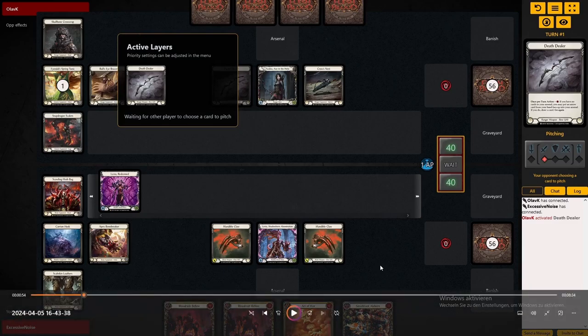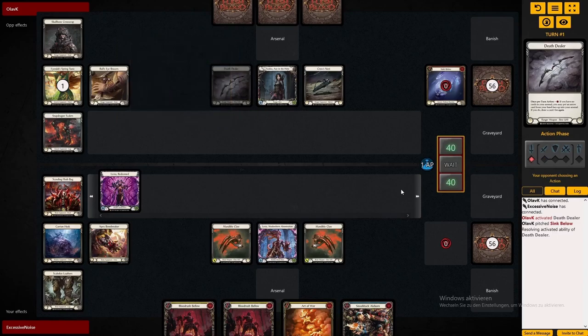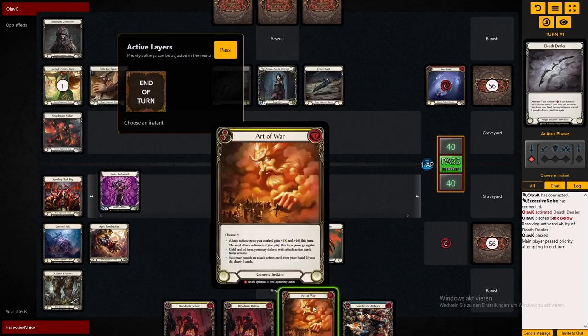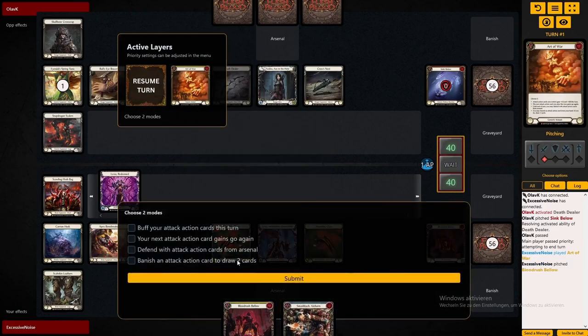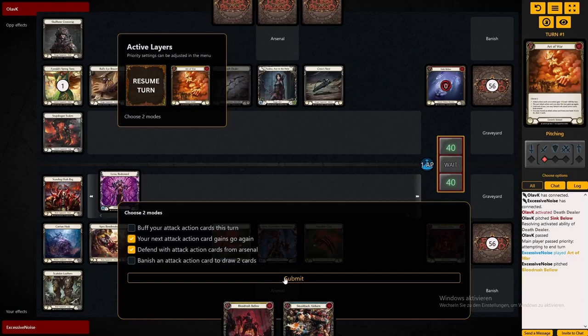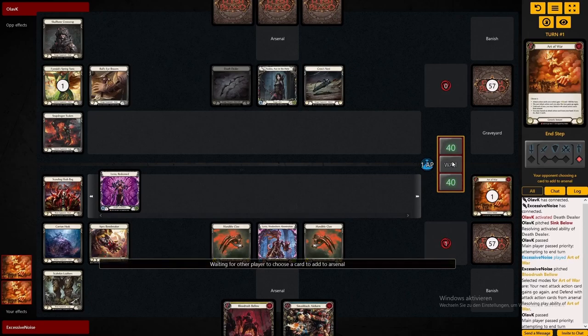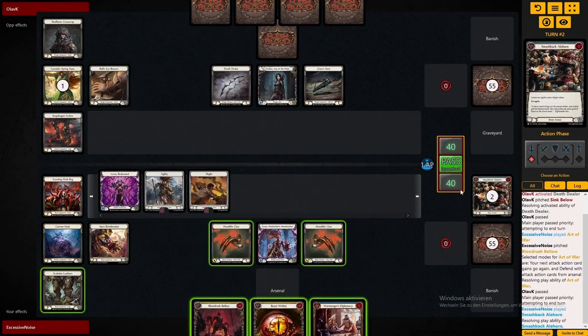Welcome. Today we are looking at how to use your armor most effectively, and to have an example for this, I am playing Levia against Azalea. Levia famously has a lot of armor in her kit, with quite exciting pieces. We'll have very good examples of the use cases of the Apex Bonebreaker and the Scowling Flashback here. These are not only interesting for Levia — you can use those in KO and in Reiner as well. Azalea is also a pretty relevant hero in the meta and always has been.